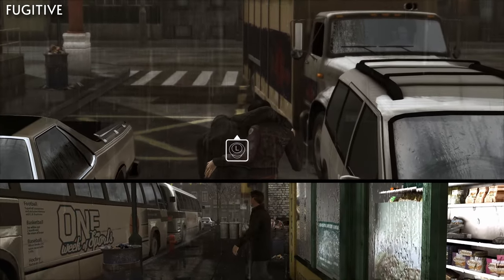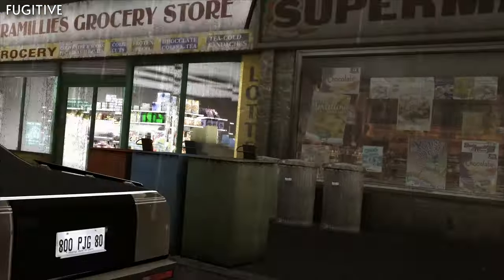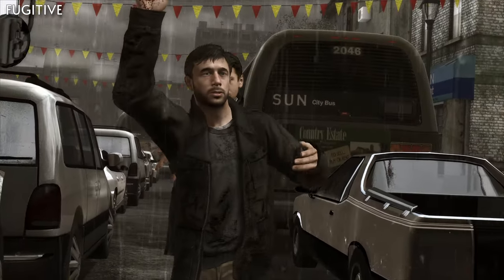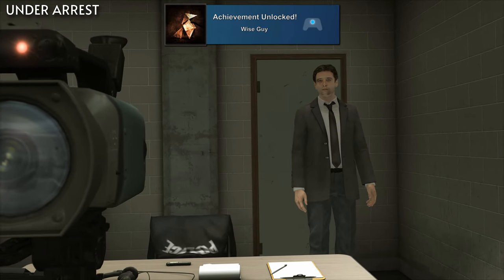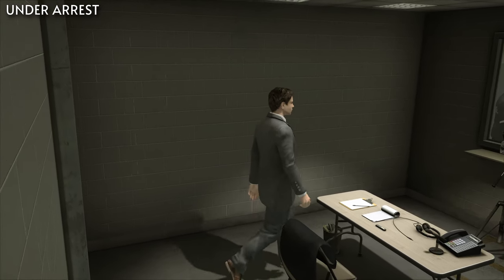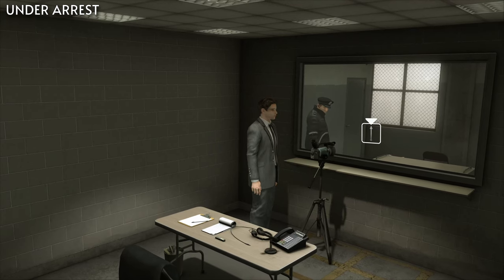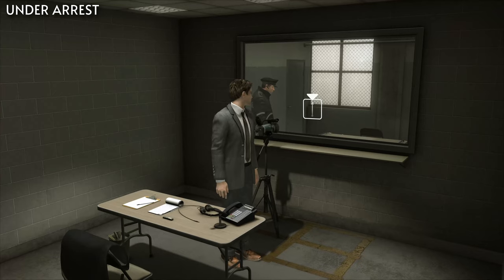This time, we'll get Hands Up for getting arrested by Blake on the chapter Fugitive. Once you get through the window and start running, just stand there and wait for them to catch you and arrest you. For Wiseguy, you'll need to switch off the surveillance camera before saving Ethan in the chapter Under Arrest — just go into the room on the other side of the two-way mirror and turn off the camera watching Ethan before you help him escape.